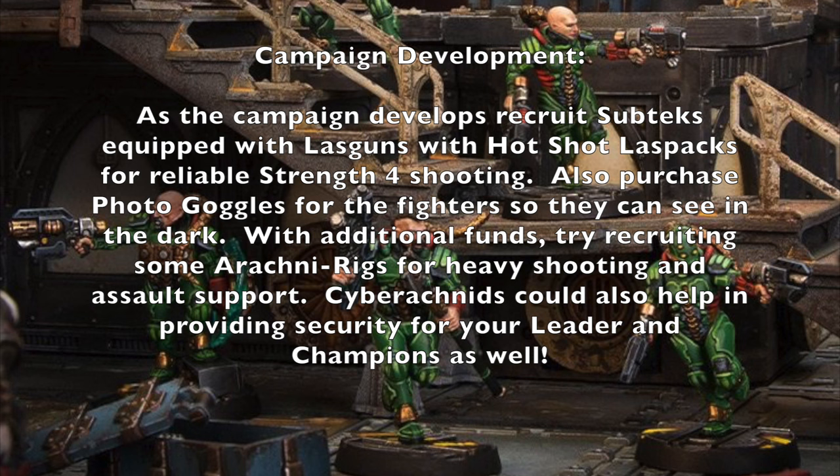As the campaign develops, recruit some more Subtechs. Even though they're juvie-level fighters, they still have Ballistic Skill 4, and if you give them las guns with hotshot las packs, they'll have reliable Strength 4 shooting to engage enemies at medium to long ranges. I also suggest purchasing photo goggles for fighters so they can see in the dark as the campaign develops. With additional funds, try recruiting some Arachnorids for heavy shooting as well as assault support — having two of those jumping around and setting people on fire, shooting with harpoon launchers, or blasting enemies with plasma guns and twin-linked las subcarbines could be really fun. You could also recruit some Cyber Arachnids, which can be helpful in providing security for your leaders and champions — giving them a Fearsome skill so opponents have to pass willpower tests to charge at you, plus they can shoot with their web projectors.